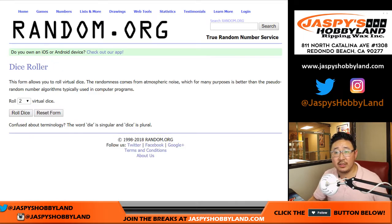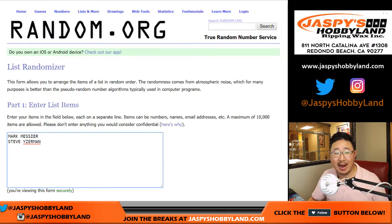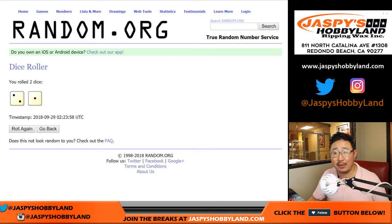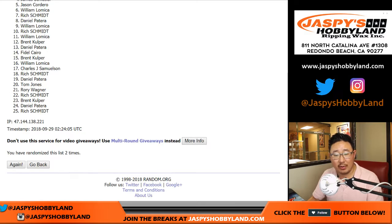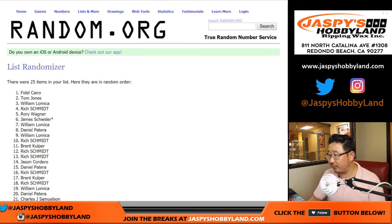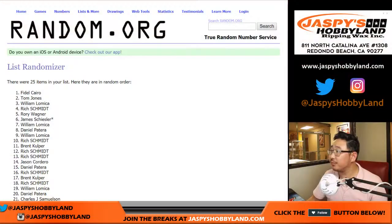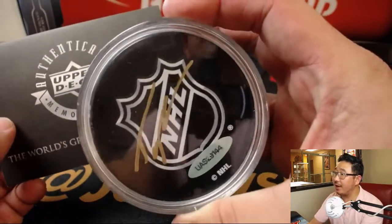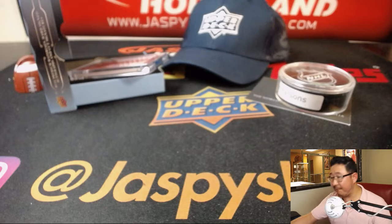And we'll use the same dice roll for the bonus prizes as well. We'll do the prizes first, then the dual auto to close it out. Good luck, everybody. Let's roll the dice — randomize each list three easy times. Two and a one, three times. After three times: Fidel Cairo, you'll get the Upper Deck hat. TJ, you're in spot two — you will get the Tyler Parsons autographed hockey puck. And William L., you will get four of these packs.